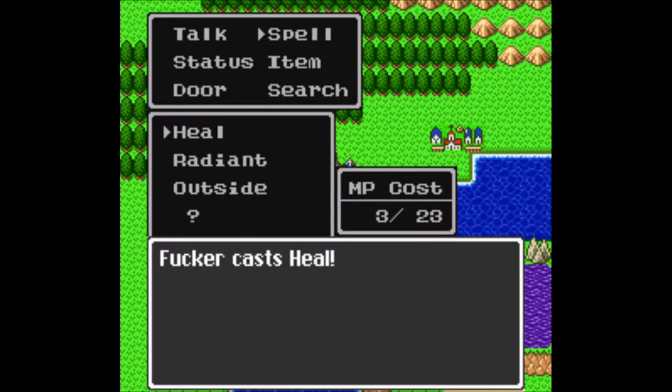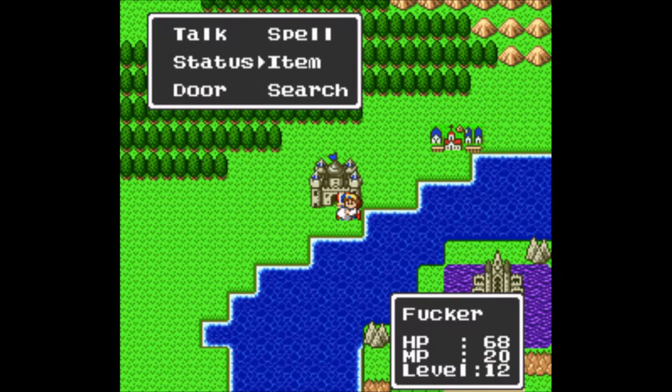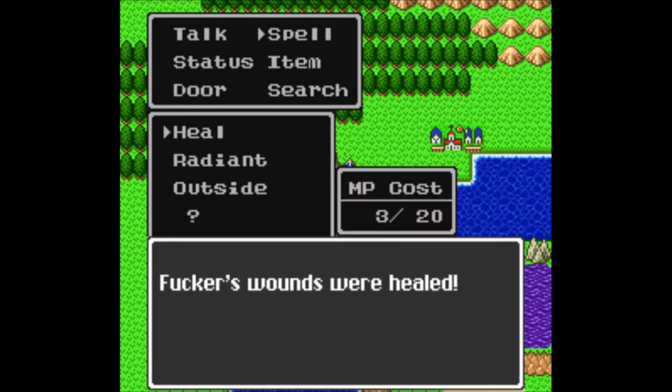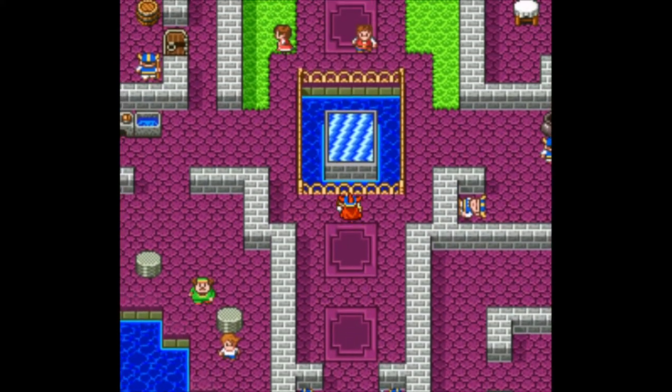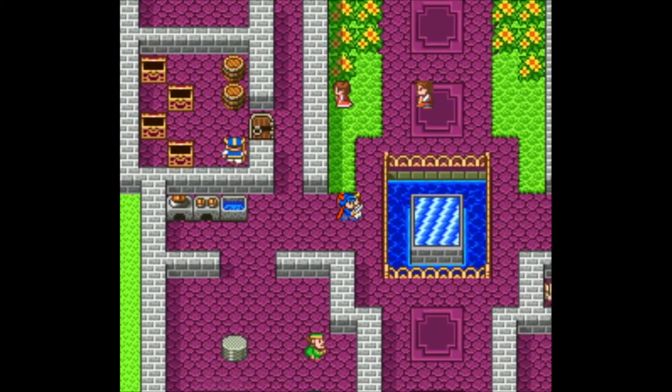We'll use the Wing of the Chimera — up, up and away we go. Let's heal ourselves up. Healing's your friend — heal all the way up. Then let's grab some and fill up our inventory of keys, but first let's talk to the king.